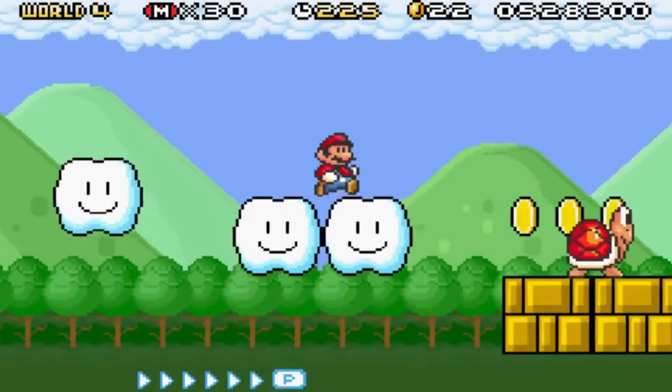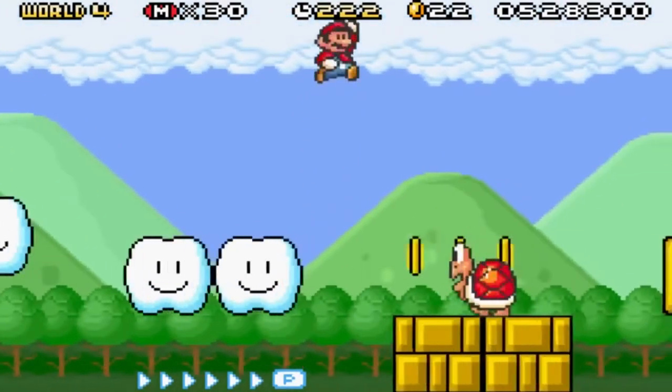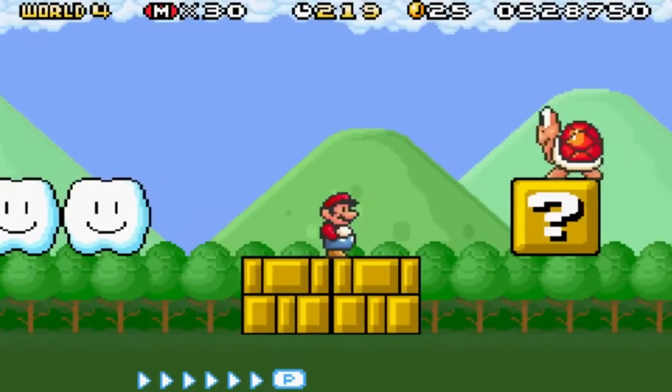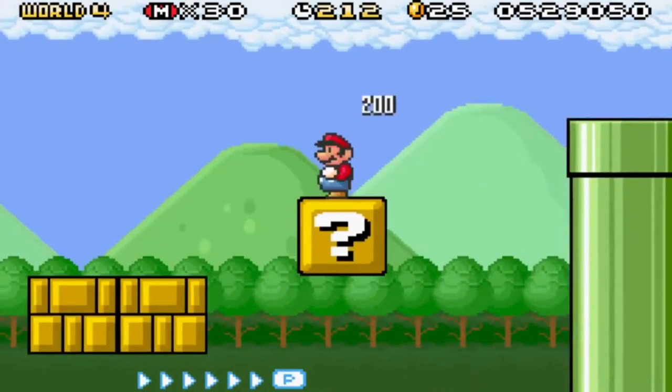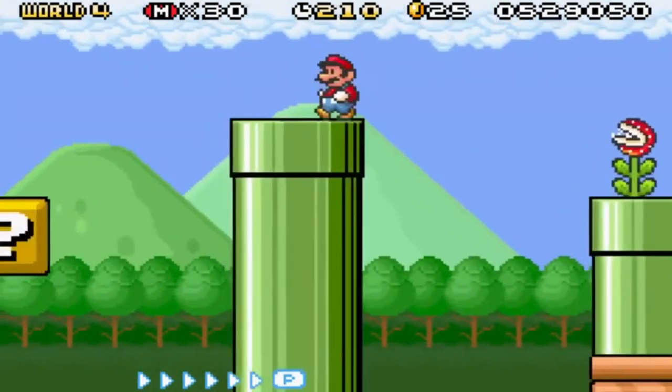Okay, these quads are platforms, so don't think that they're just gonna just not be platforms. I think that item box right there is a coin, so it's not so bad. I have to be careful, though, with my jumps here.